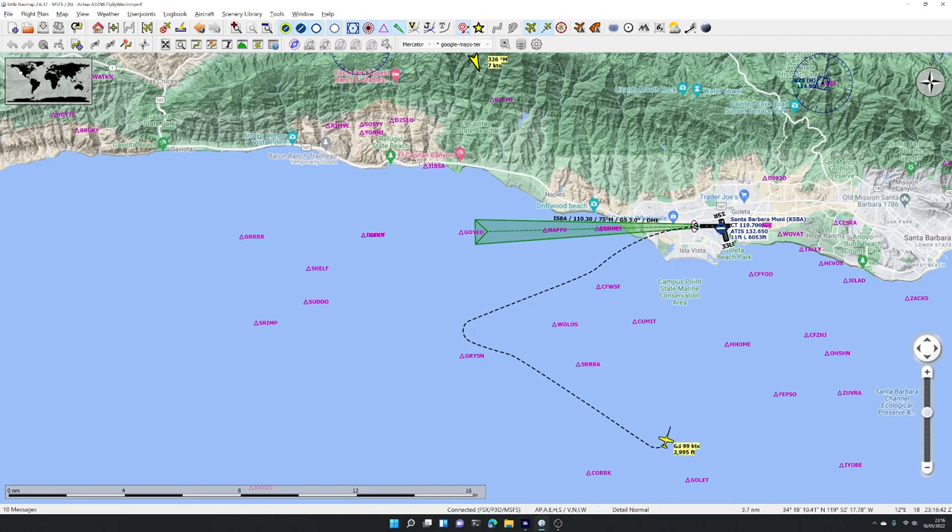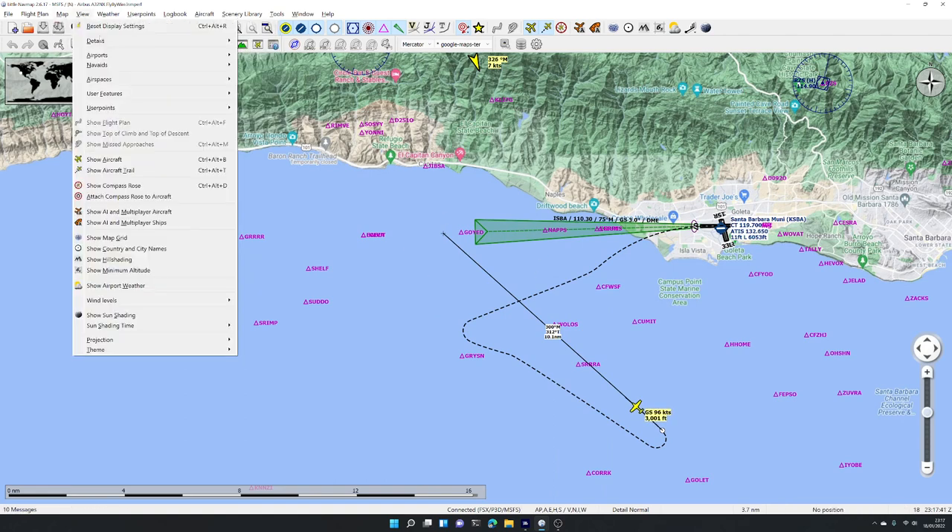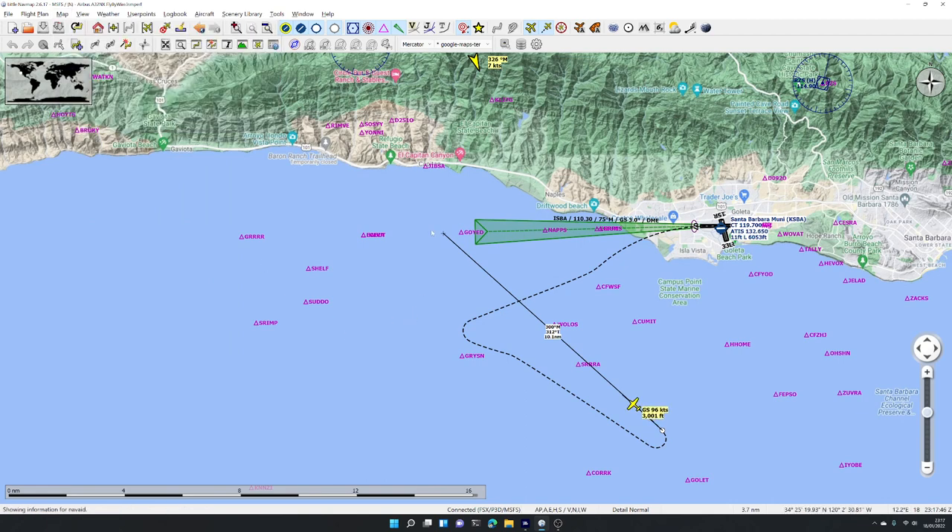You can see the aircraft turning on the map. In the moving map, you can right-click to measure distance and draw a line anywhere on the map. A left mouse click makes the line stay; a right mouse click removes it. If you have lots of lines on the map, go to the map menu and remove all ranges, measurements, patterns, and holdings to clear everything at once.